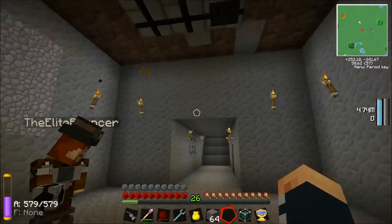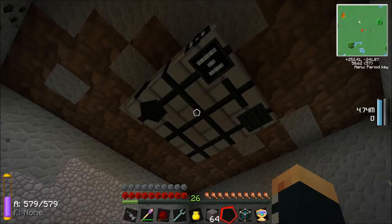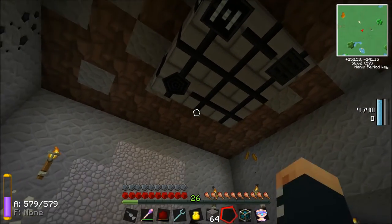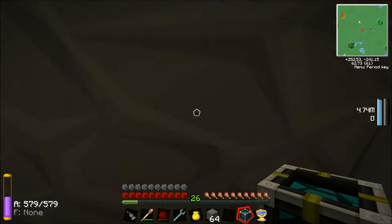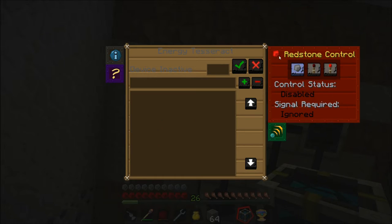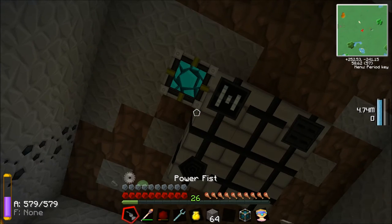I'm getting some light lag spikes sometimes. Let's just wait for this to rebuild. I'm going to check - I think this is the gearbox. Let's put that there. Tesseract configuration: disable redstone signal, receive only, TLJ power on. So now that thing's getting power.